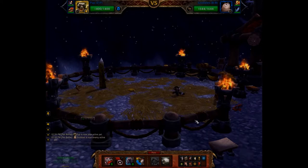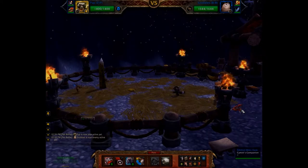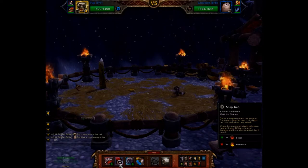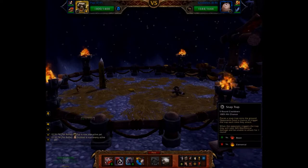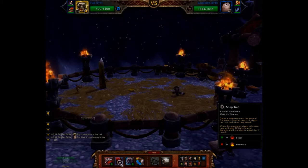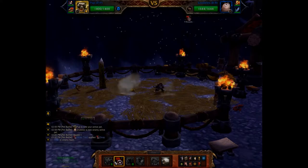Hey guys, today I've come back to the Pet Menagerie because I've just picked up this little guy, the Silithid Mini Tank, which is a new drop from the Silithid rares in Silithus. It only took me three days, which wasn't too bad. I'll see how this goes — this is a new team that I'm trying so I haven't actually seen how well it works yet.